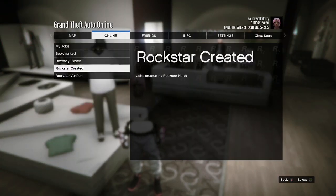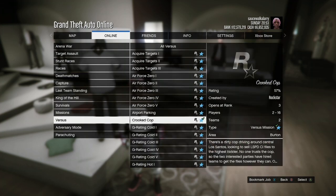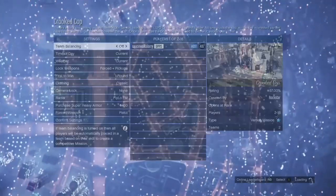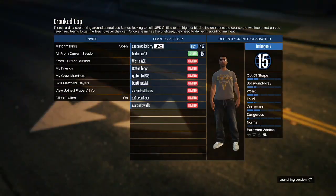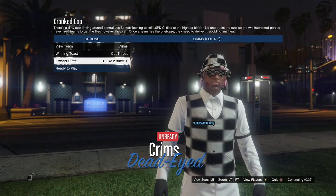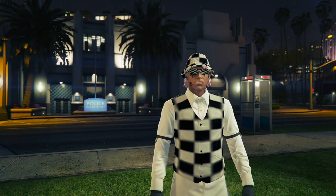Once you've got the joggers on, hit your pause button, go to Online, go to Jobs, Play Jobs, Rockstar Created, go to Versus, and start up Crooked Cops. When you start up Crooked Cops, make sure you put the Clothing on Player Own — if you don't, the glitch will not work. Invite either one friend or one random to join. When you get loaded inside the settings, go down to Owned Outfits and hit right on the d-pad three times, and you're going to have this exact same outfit with whichever joggers you decided to use with checkerboard sneakers.